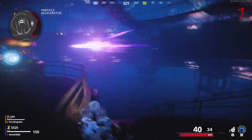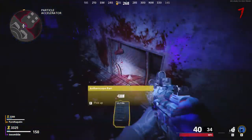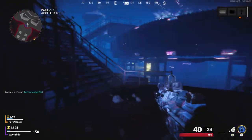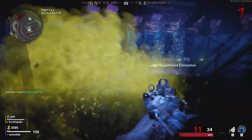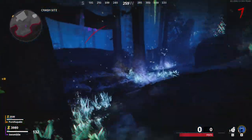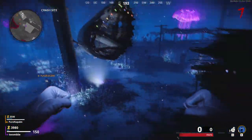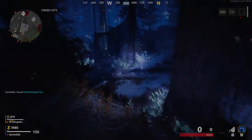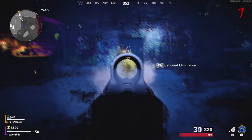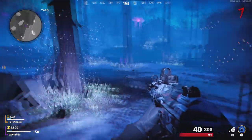If you go to any of these locations and the part is not there, that means you need to go to another location, as they spawn in a random order. The first location is in the bunker behind Pack-a-Punch. Once you pick up a part, quickly move on to the next location, as your time in the portal is limited. If you're struggling to get away from the dogs, you have time to kill them. The second location is in the crash site on top of one of the planes.